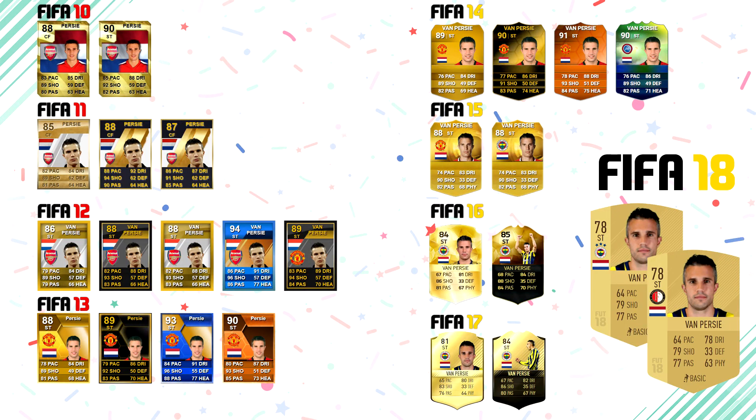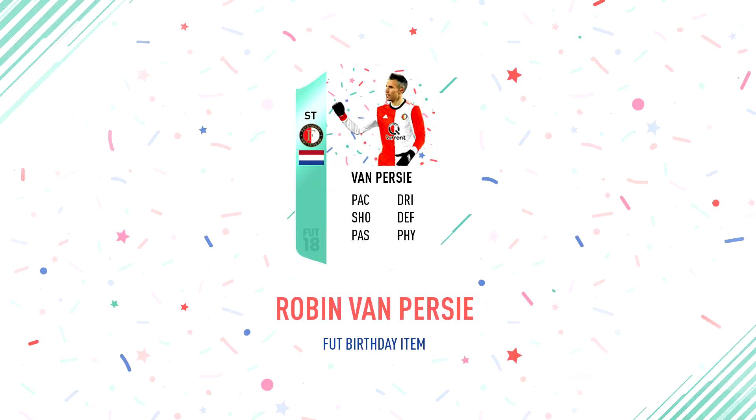Over the past 9 years he's had some amazing items in FIFA Ultimate Team — in-forms, man of the matches, team of the season, you name it. On your screen you can see all the items he has had from the beginning up until FIFA 18. And now today I'm going to be revealing his FUT Birthday version. On your screen you can currently see RVP's item without the stats, but I'm shortly going to be revealing every single one of them.